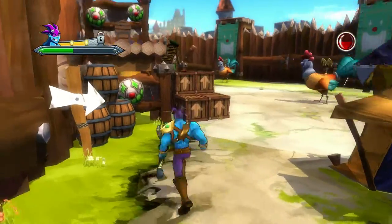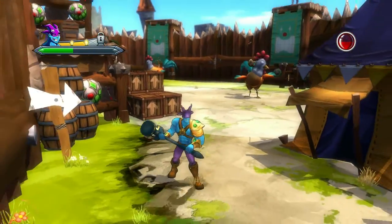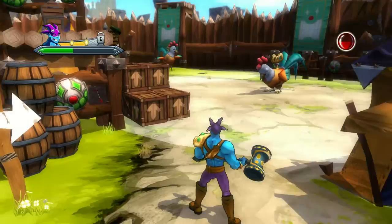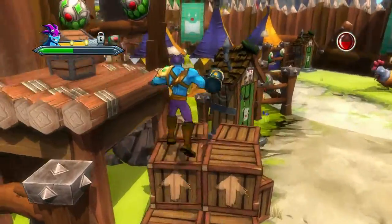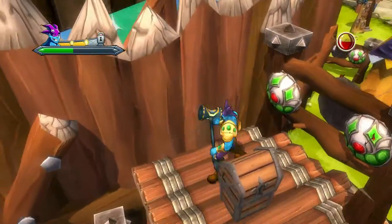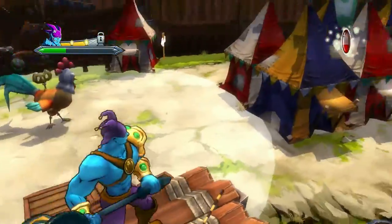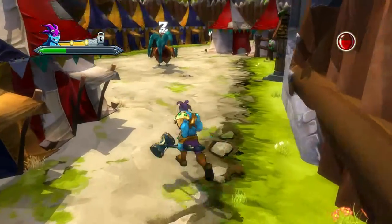Alright guys, we're here on Act 5. It's right here when you get to the double roosters on this act. You wait for that one in there to go to sleep, jump up here on this, and right up here — and here's the chest. Got a bunch of archers shooting at me. Alright, that's for Act 5.